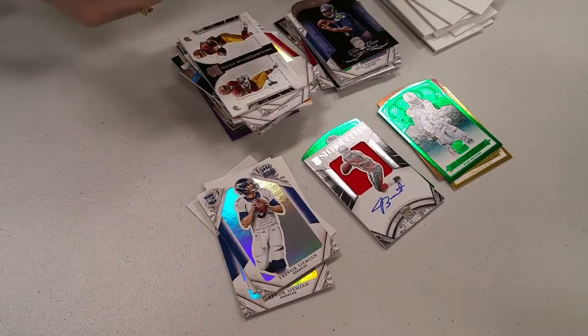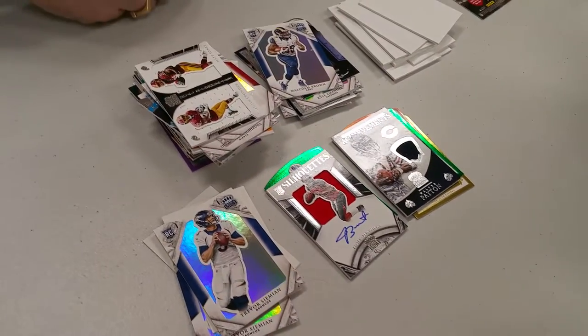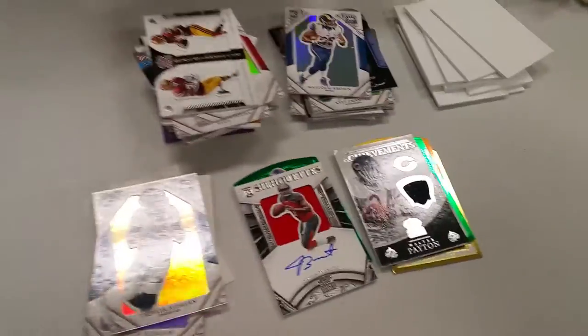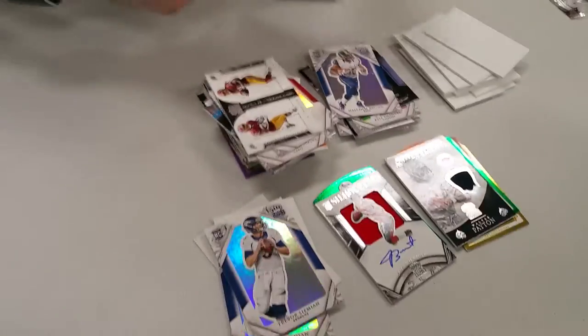Kyle Emanuel. Walter Payton jersey card — nice. There may be more expensive cards in this case, but that's quickly becoming my favorite.